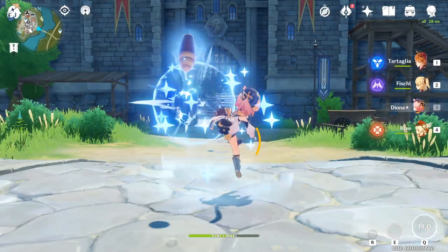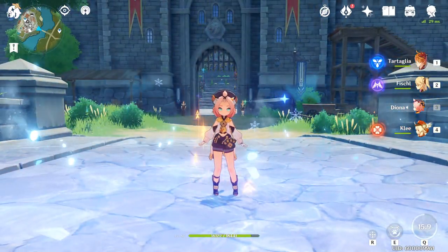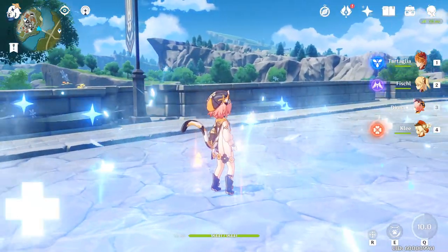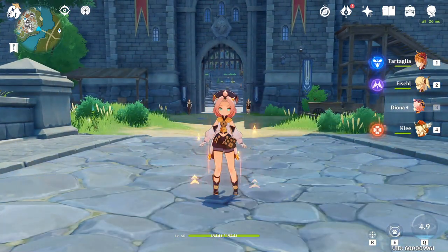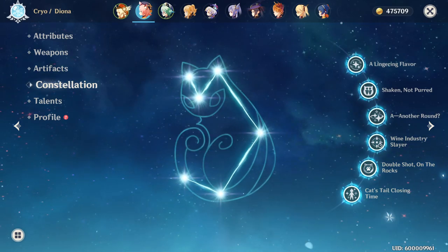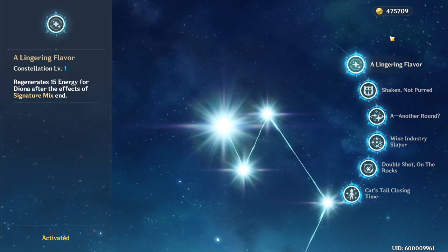Next up is Diona's elemental burst, which creates a large persistent area effect that heals allies over time and deals cryo damage to enemies. While the energy cost is 80 — 20 higher than Bennett's elemental burst — you can effectively reduce the cost to 65 with Diona's first constellation, which provides 15 energy after her elemental burst ends.